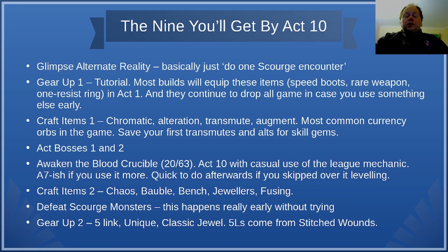Next is Awaken the Blood Crucible. This requires speccing 20 points in the Blood Crucible's level up tree — I personally got this in Act 7. Most players will use the Scourge mechanic a little bit less than I did while leveling, but even if you're casually using it you'll have this by Act 10. It's also really useful for helping you get Gear Up 2 — Gear Up 2 requires you to equip a 5-link item, and 5-link items are much easier to get through the Scourge mechanic, specifically an upgrade point called Stitched Wounds.